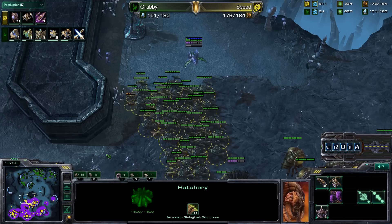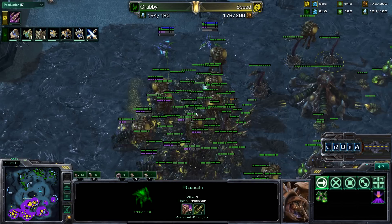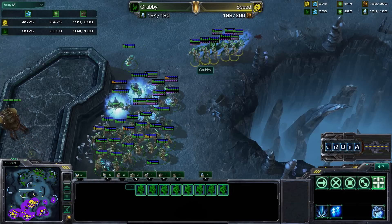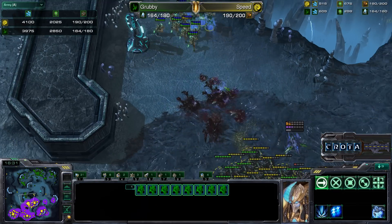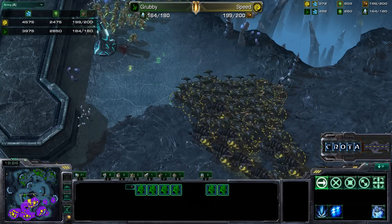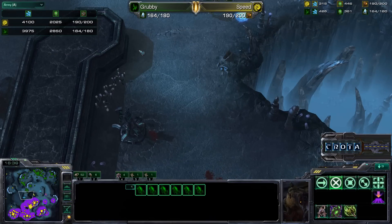Grubby actually has a slightly smaller army right now, so things are not good for him. Grubby needs to do some damage and harassment, otherwise the small lead that Speed has will continue to grow — there's a 25-food difference between the two armies. Roaches are trying to push out. The roaches, if you have this many, might as well get tunneling claws to burrow and regenerate quickly. It's a 4,600-mineral army versus 3,975 — both sides have a fair amount of casters including high templar.